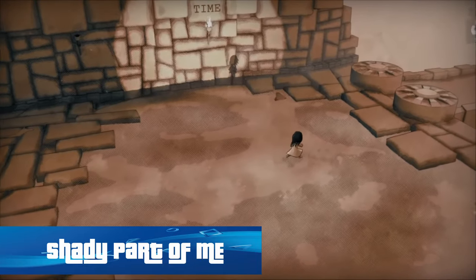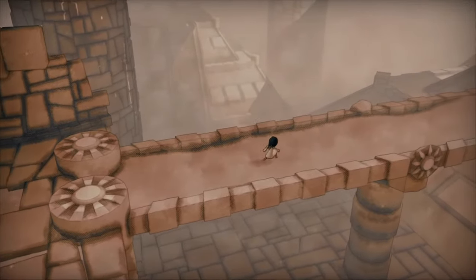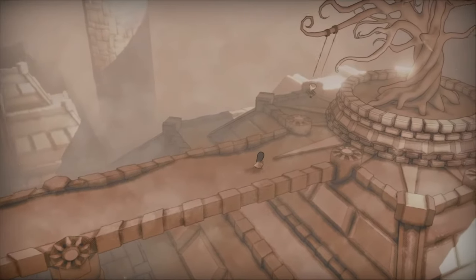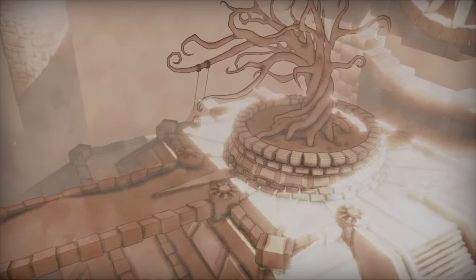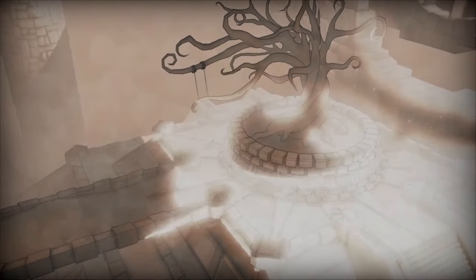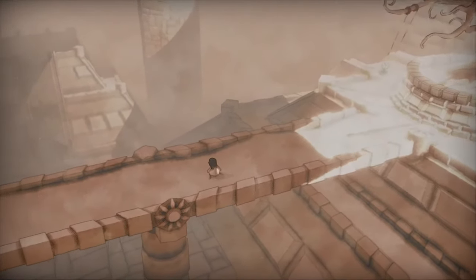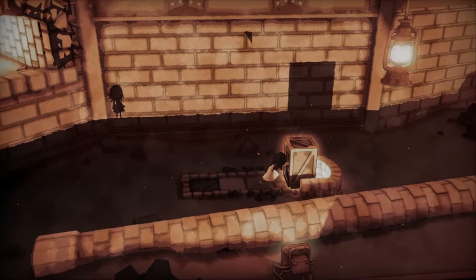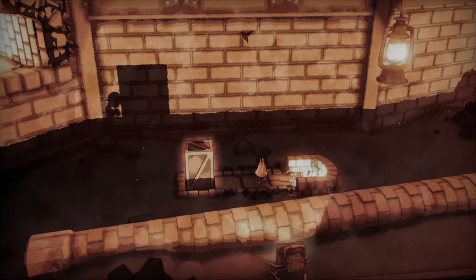Shady Part of Me is a puzzle platformer where you'll experience the cooperation between a little girl that's afraid of light and her shadow twin, who helps her in a journey through a magical, surrealistic, and beautifully drawn environment. Released back in 2020, Shady Part of Me received massive praise from critics for its beautiful use of simple mechanics and a semi-fresh idea that had been executed amazingly. If you're into puzzle games, I can't recommend this game enough. The music in Shady Part of Me is on a whole other level, with tracks for every level, dependent on whether you are playing the light side or the shadow side.